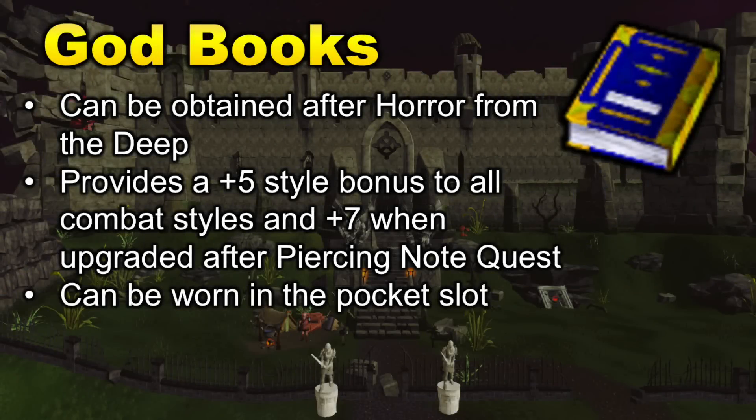The God Books are another really useful unlock that can be obtained relatively early into a new account. You will need to complete the Horror from the Deep quest to first unlock the God Books. They give you an item to wear in your pocket slot when doing PVM, providing a plus five style bonus to all combat styles. When you have the Piercing Note quest completed, you can upgrade your book to an Illuminated God Book, increasing the style bonus from plus five up to plus seven, which will increase your DPS slightly.